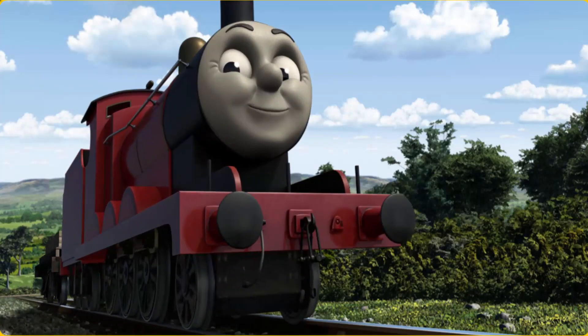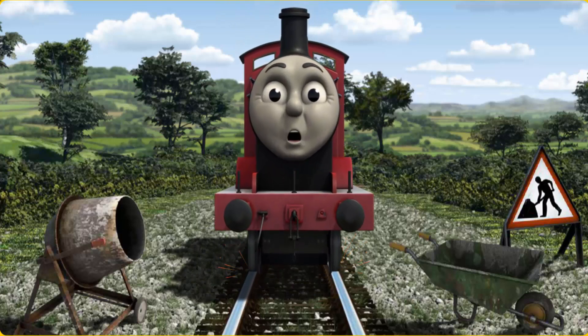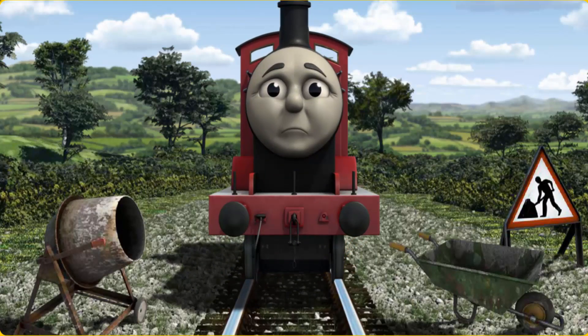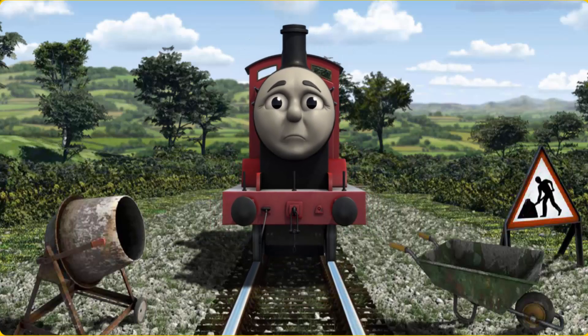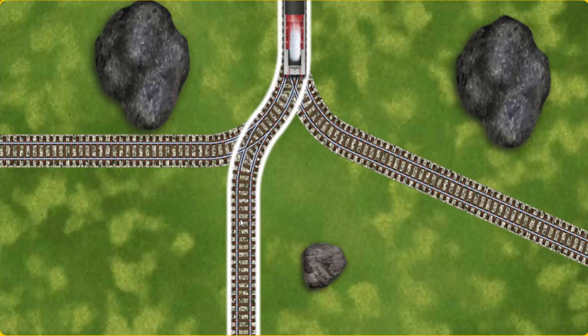Huffing and puffing, James set out for Farmer Trotter's farm. Suddenly, James had to stop because of track repairs. He would have to go another way. Find the track that goes nearest to the smallest rock.